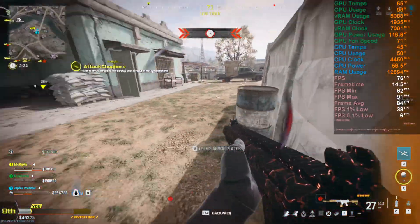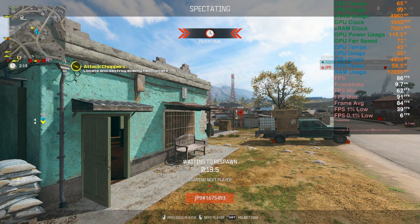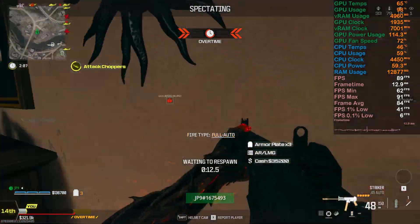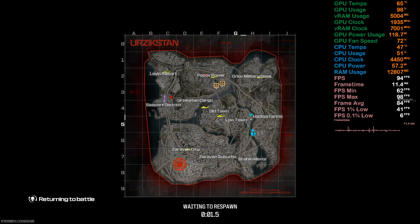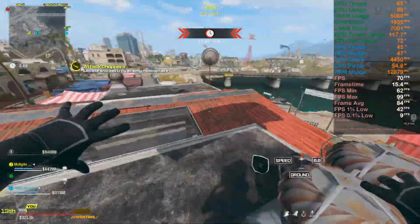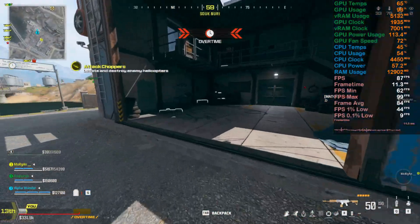My average FPS is 84, but remember I'm recording at 1440p. In the previous in-depth video I shared for the best settings for the GTX 1660 Super, I was recording gameplay at 1080p and was getting even a little more FPS. Keep in mind with higher resolution recording you do get a hit on FPS, but when you're not recording you get really good FPS — I'd say 100 plus FPS in every scenario.